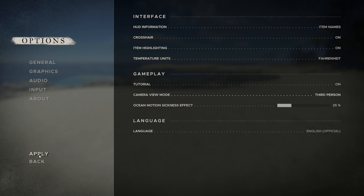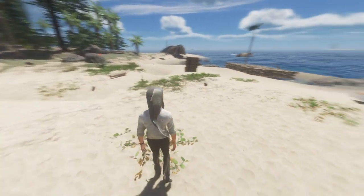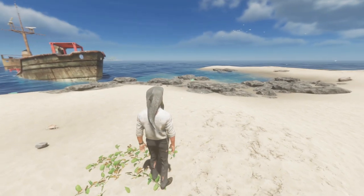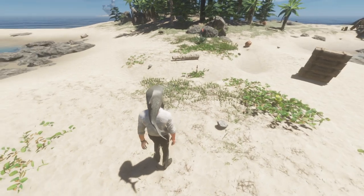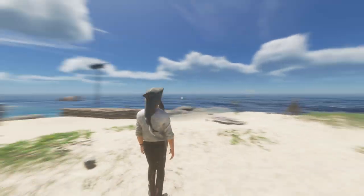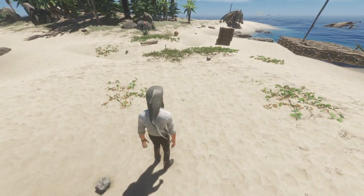You go to options and switch from first person to third person. I don't know if you can do this on console, but here you can do it on computer. Check this out — oh my word, I've got a shark as a head! I can promise you I didn't change it anywhere; I didn't even know about this. It just automatically came out of the experimental build.